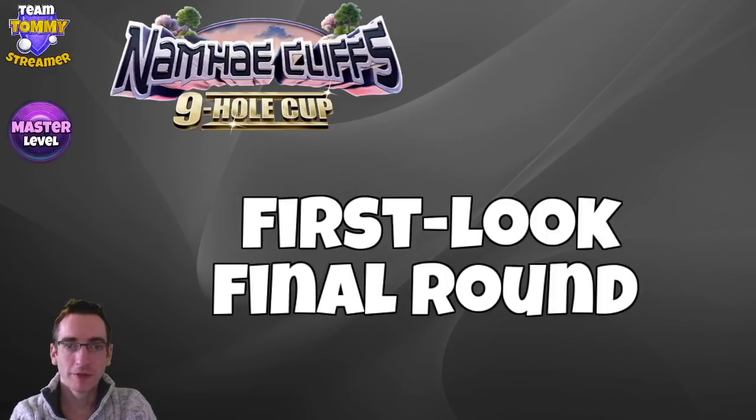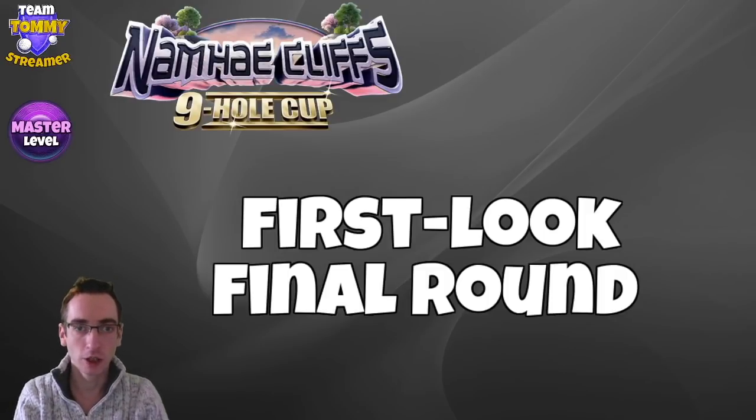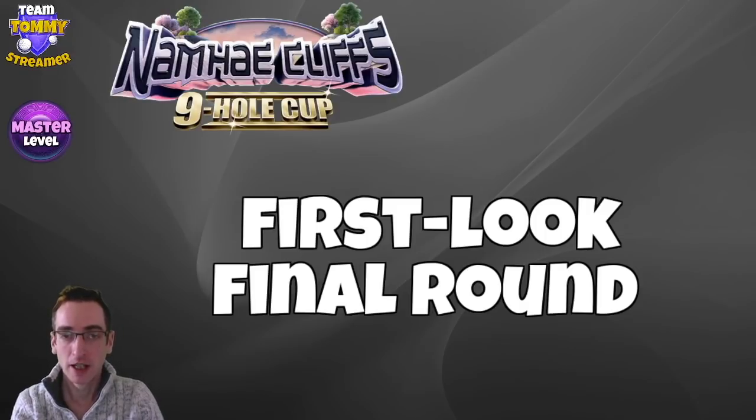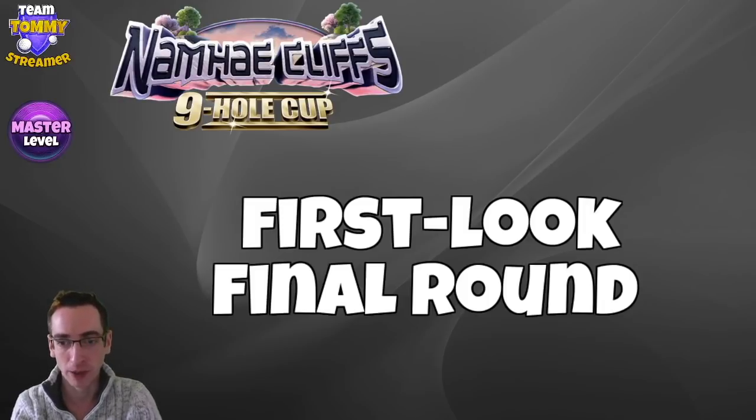Hi everybody, welcome to this first look final round replay from early morning today — Nam Hay Cliffs 9-hole cup. We do have different winds in Master. I had a good few looks at hole 1 and hole 6 with a Zerka, so although the overall score is low, this was used as a wind finder to try a few things out — spins, adjustments, and overpower. Hopefully you'll find it useful. We did get close on one of the par 3s and this is all with free-to-play balls: Titans, Kingmakers, Berserkers only for all 9 holes. Good luck if you're playing Master in the Nam Hay Cliffs 9-hole cup.